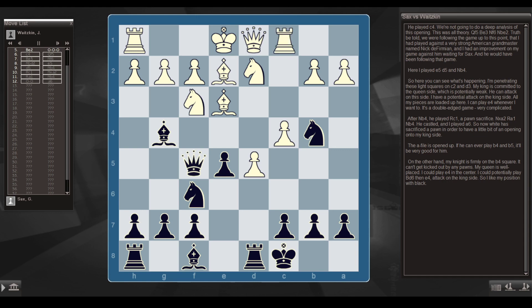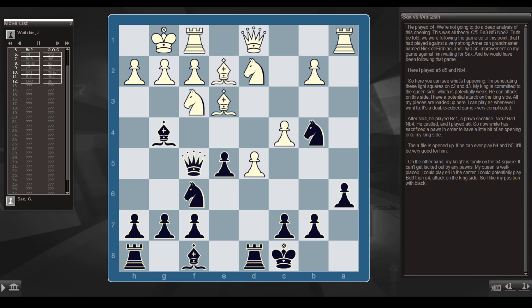After Nb4, he played Rc1 — a pawn sacrifice. Nxa2, Ra1, Nb4. He castled, and I played a6. White has sacrificed a pawn to have a little bit of an opening onto my kingside — the a-file is opened up. If he can ever play b4 and b5 it'll be very good for him. On the other hand, my knight is firmly on b4 and can't get kicked out by any pawns. My queen is well-placed. I can play e4, potentially bishop d6, e4, attack on the kingside. So I like my position with black.